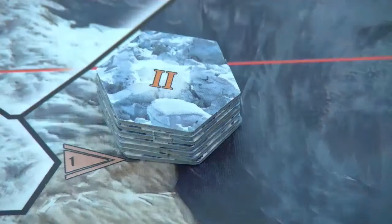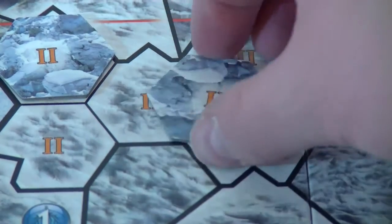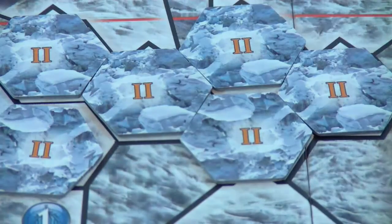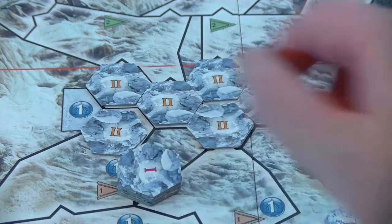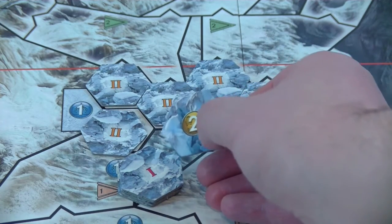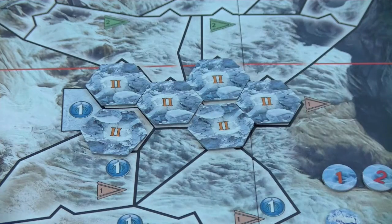These are the oxygen tokens, which can be used for helping your customers acclimatize to the hard weather conditions at Mount Everest. These are the icefall tokens — they will be shuffled and then laid out at random at the icefalls. No one will see what's beneath them. Whenever a guide moves to one of these icefalls it will be flipped and then something happens — for example, the movement could be hard, easier, or even impossible. When playing the tougher version, the icefall area is bigger and you also get icefall tokens numbered one, while in the easy variant we will only see icefall tokens with a number two on the back.